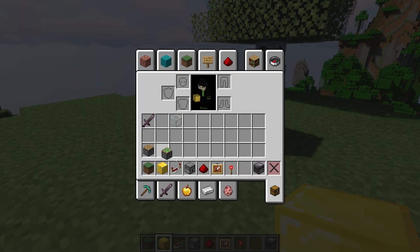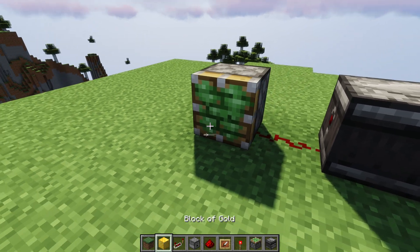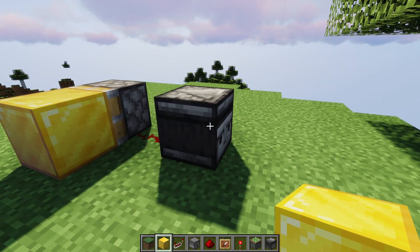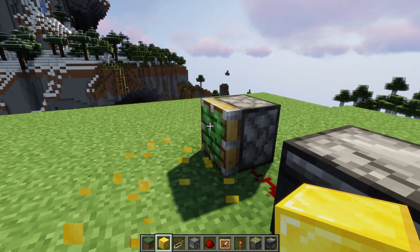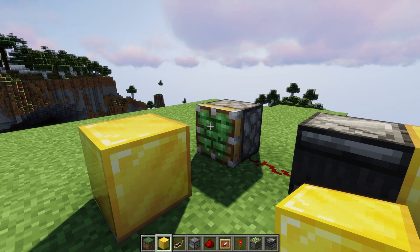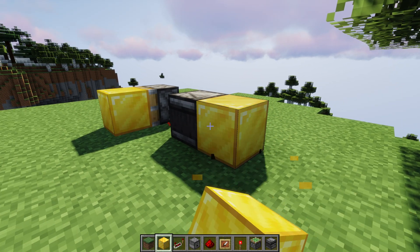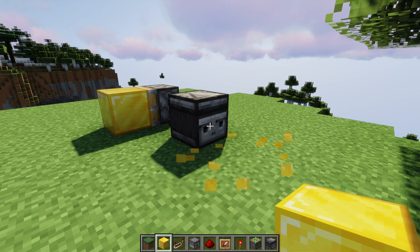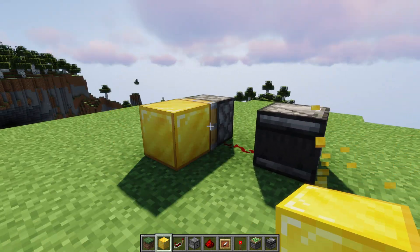In Java Edition, we also have the ability to use one-tick pulses, and this is kind of how our flying machines are built. This isn't unique to observers, but just one-tick pulses in general — a sticky piston will leave the block that it's pushing if the signal is one tick. This doesn't happen in Bedrock Edition, and this is why some of the flying machines are kind of annoying to build in Bedrock Edition. But this is highly useful for observers to be able to do this.